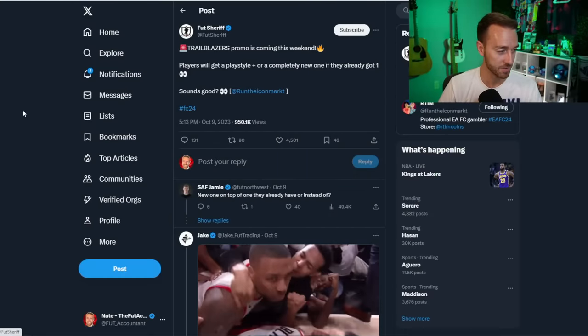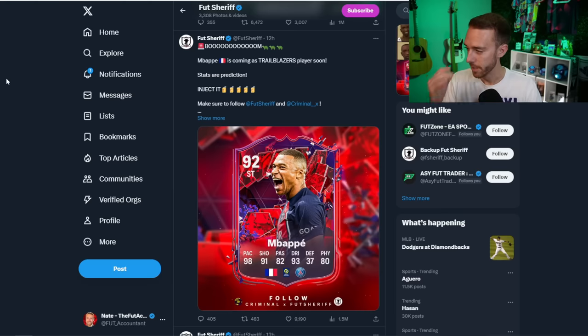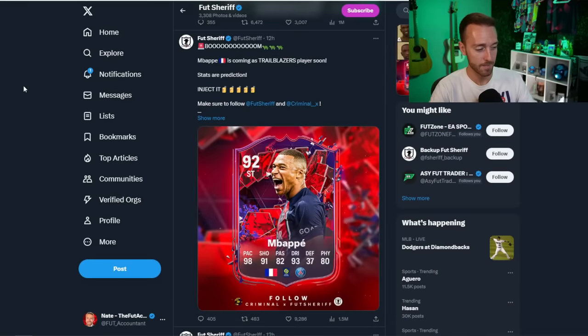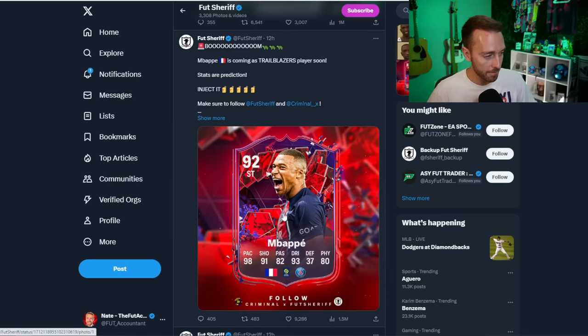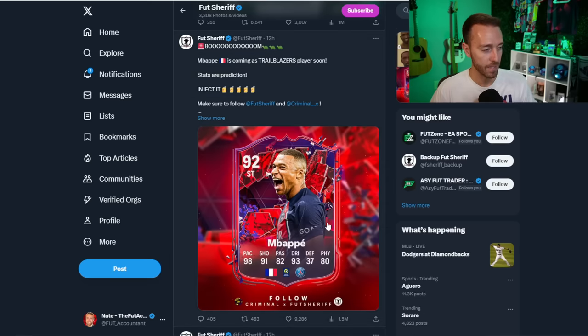Now the exciting thing going on right now is the Trailblazers promo, which you can see on the loading screen. Mbappe being the leaked card is absolutely insane — the card design is fire, and Mbappe's cards are going to look insane with the colors. EA are going bananas with this promo team. This promo is all about giving players a playstyle plus if they don't have one, or a completely new playstyle plus if they already have one.